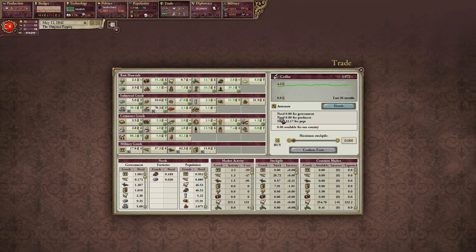Opium. Coffee — I'm going to leave that there. Tea — we do produce tea apparently. Sell anything over that number. Tobacco — sell anything over 70. There we go. Grain — sell anything over 150. There we go. Fruits.